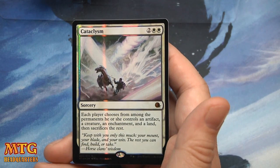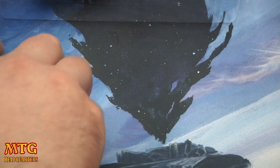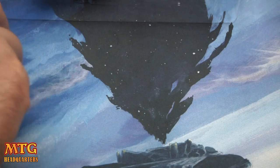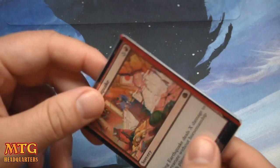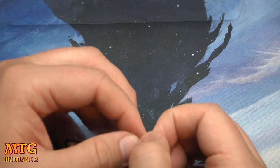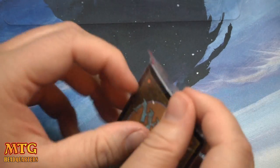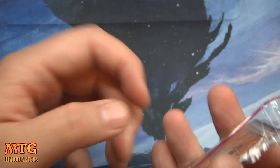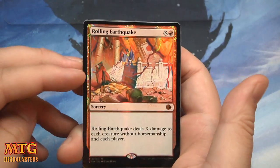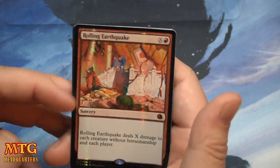Cataclysm is beautiful too — each player chooses from among permanents they control an artifact, a creature, an enchantment, and a land, then sacrifices the rest. If you want to play with these foil cards, leaving them out and putting a book on them, or sleeving them and putting a book on them, helps flatten them out. Humidity does cause foils to curl up, so maybe keep them in a less humid room. Foil Rolling Earthquake is going to be pretty sought after — it's a beautiful card. Rolling Earthquake deals X damage to each creature without horsemanship and each player.